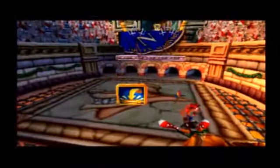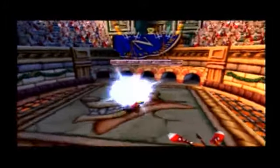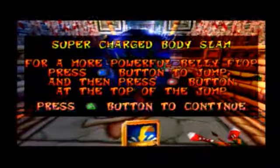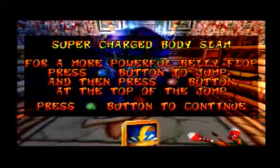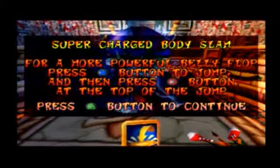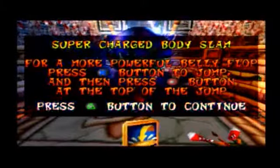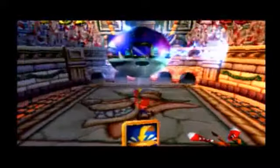I have died so many times to these stupid lions because sometimes they catch me by surprise. Tiny is down to one hit — and got him! Perhaps another time, Mr. Tiny. We actually unlock a special ability in this game. This game introduces the concept of giving you special abilities by defeating the different bosses. For defeating Tiny we get the supercharged body slam: press X to jump then press circle at the top of the jump for a more powerful belly flop.